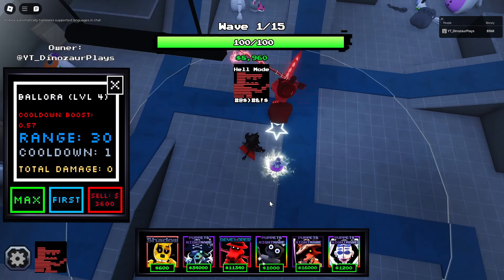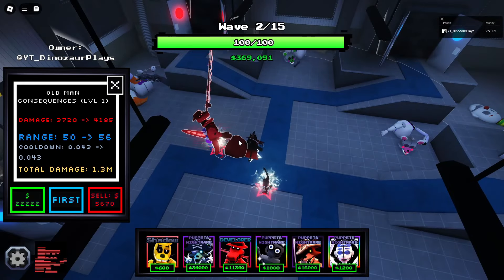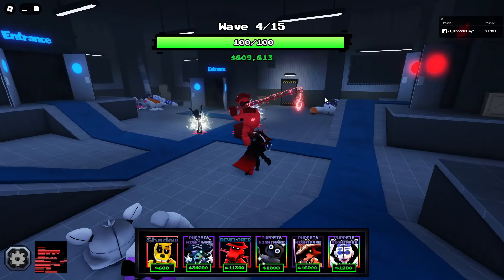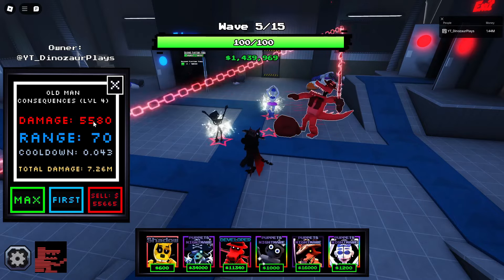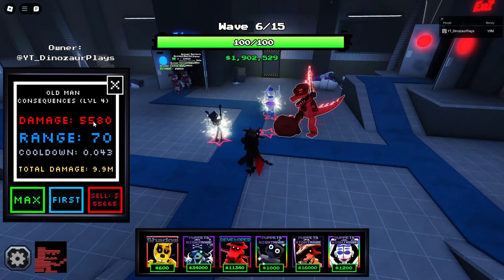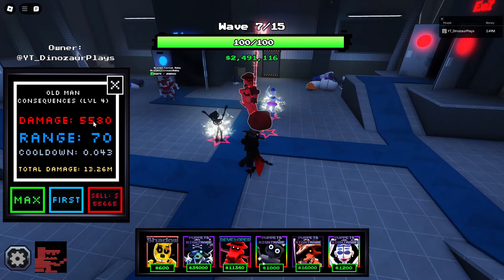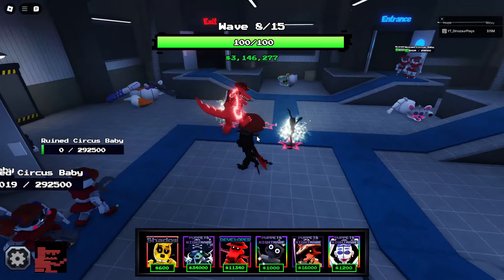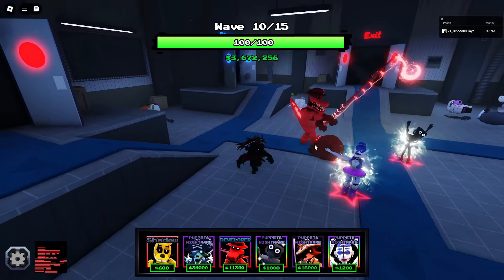I'm going to get a shiny Ballora maxed and a shiny Endo. I don't even know if he can kill it - nope, let me upgrade it. There we go, he just demolished everything! Look at that - 5,580 damage with a cooldown of 0.043. With the boosters, and these aren't even the best boosters in the game, he is doing almost 130,000 DPS by himself. Plus he also has that grab mechanic where he can grab a single enemy - broken is basically how I would put it.